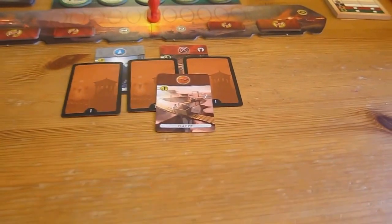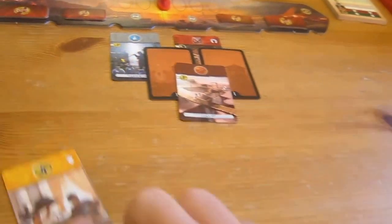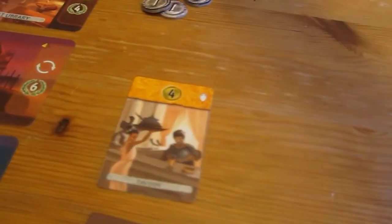Scott gets another blue — getting some good points there. That reveals this card. I'll take that I think — four coins. Very nice. So I've got a lot of money now, doing well.